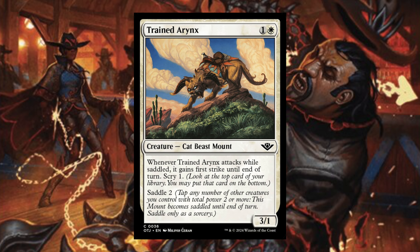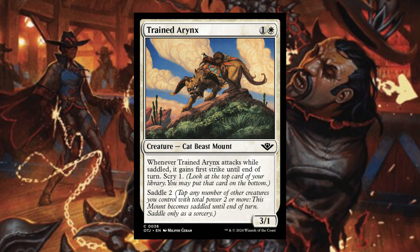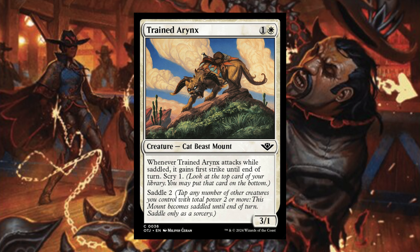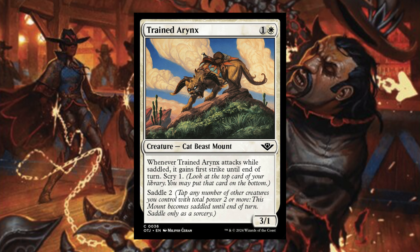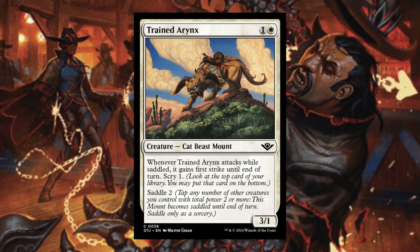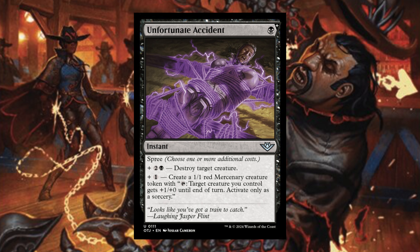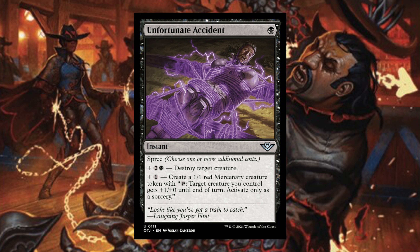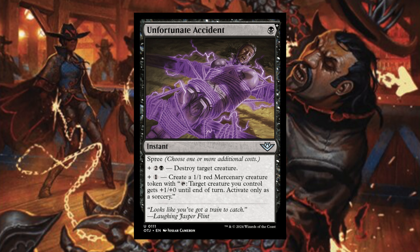Trained Airnex — one and a white, Creature Cat Beast Mount. Whenever Trained Airnex attacks while saddled, it gains first strike until end of turn and scry one. First strike, 3/1 for two mana seems pretty powerful. Maybe on turn three you cast it and saddle it with the creature you just played to deal some damage. Unfortunate Accident — a black spree card. Plus two and a black: destroy target creature. Plus one: create a 1/1 red mercenary creature token with that mercenary tap ability. A lot of cards today!